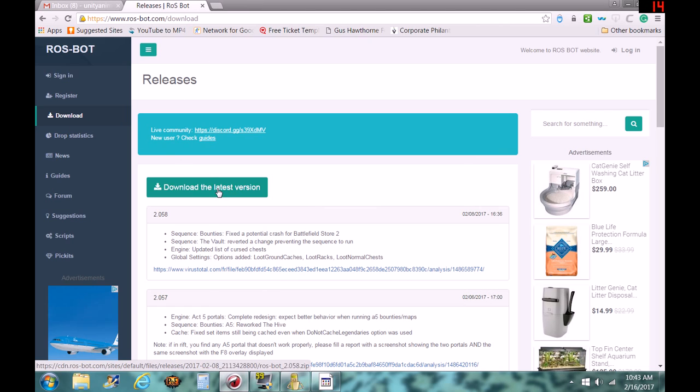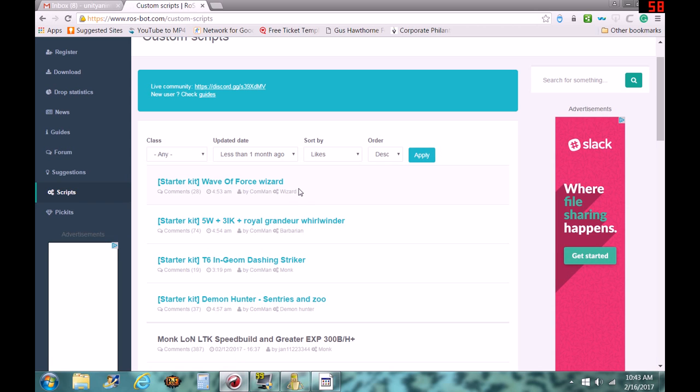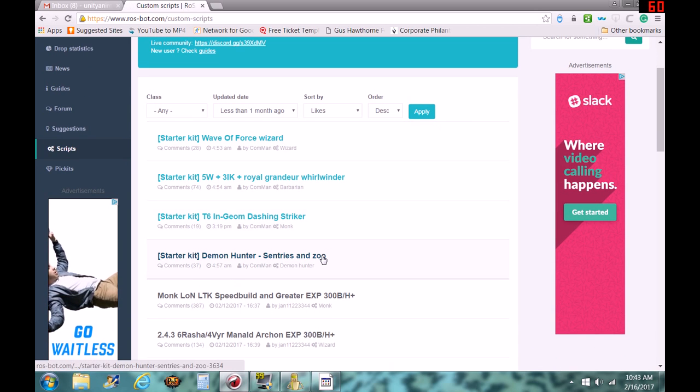It's fairly easy to download. You'll actually have to make a little account and log in. Once you do, you'll have to select what scripts you want to run. The script is basically what character you're doing.